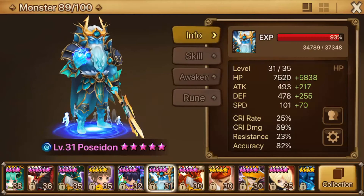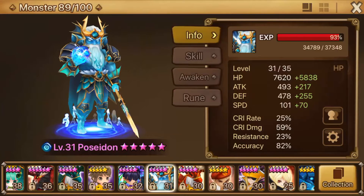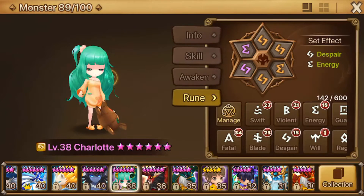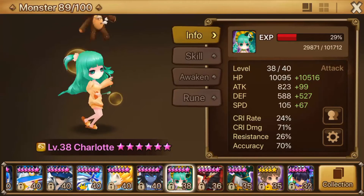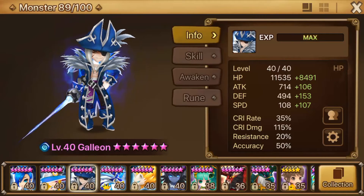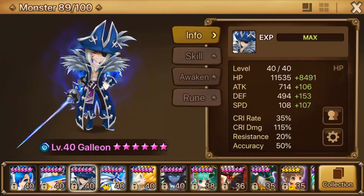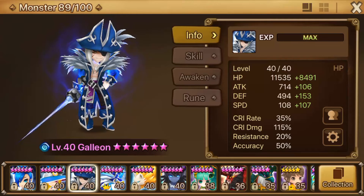I did rune up Poseidon for a little bit. He was using some parts of TOA. These are extreme leftovers — these are the runes I gave him after I deruned him for Charlotte, because Charlotte's rune set was on Poseidon very briefly before I moved it over to her. Nothing spectacular — mostly just looking for speed and tank substats.